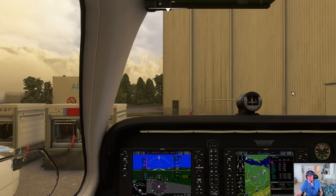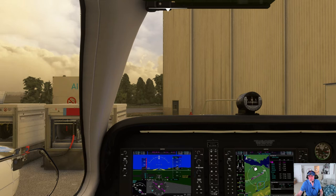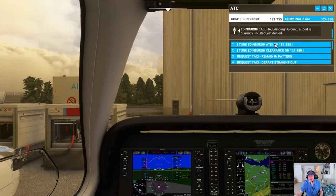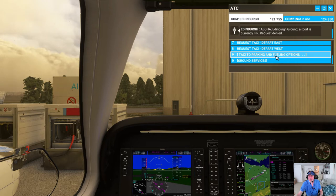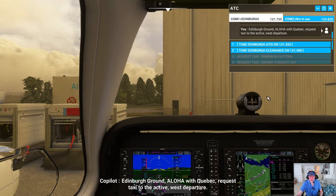I'm not carrying any co-pilot on this trip. I've already entered my flight plan after much difficulty. I'm going to talk to the tower and request taxi. I want to go to the west, I think that's my flight plan. Yes, west. Let's see what they tell me.